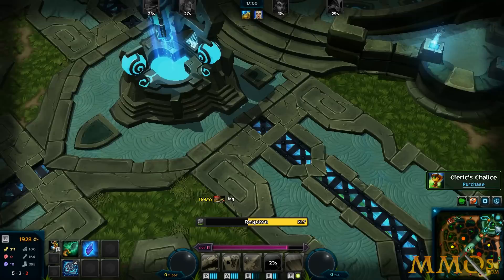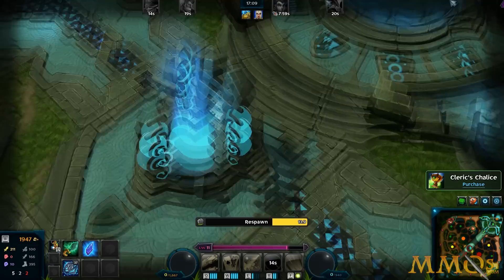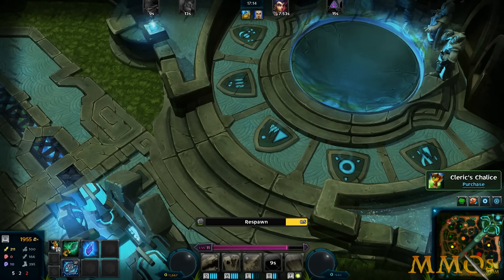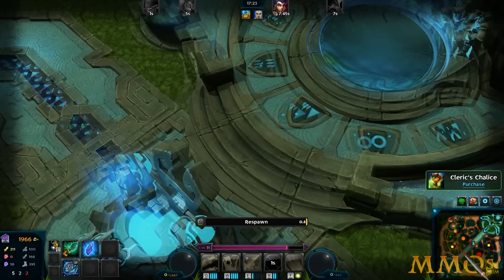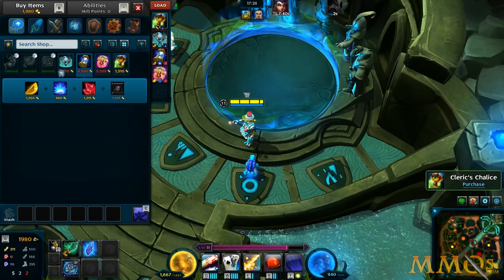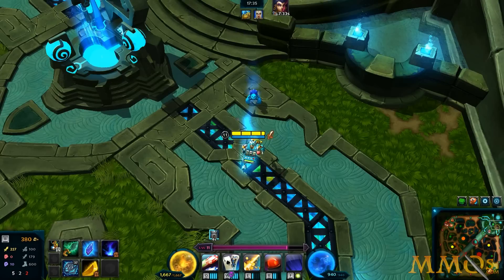I would say Strife definitely does things a little bit differently. It has the traditional MOBA elements you'd expect to see in Dota and League, but it's got a unique item system. An enemy hero left — now it's 4v5 in our favor. The XP and gold sharing is a really good mechanic; I think every game should have that. It's really dumb for one guy to get all the gold in the lane — it makes one person's role just not fun. Here it's shared automatically.